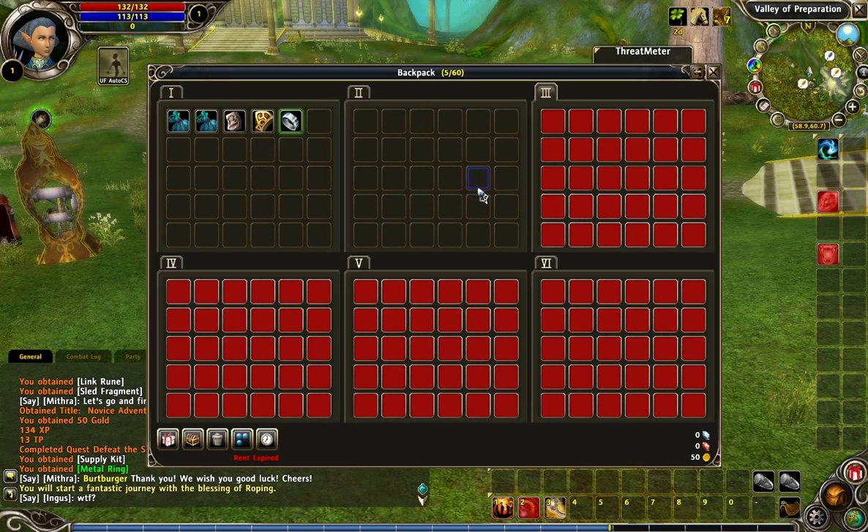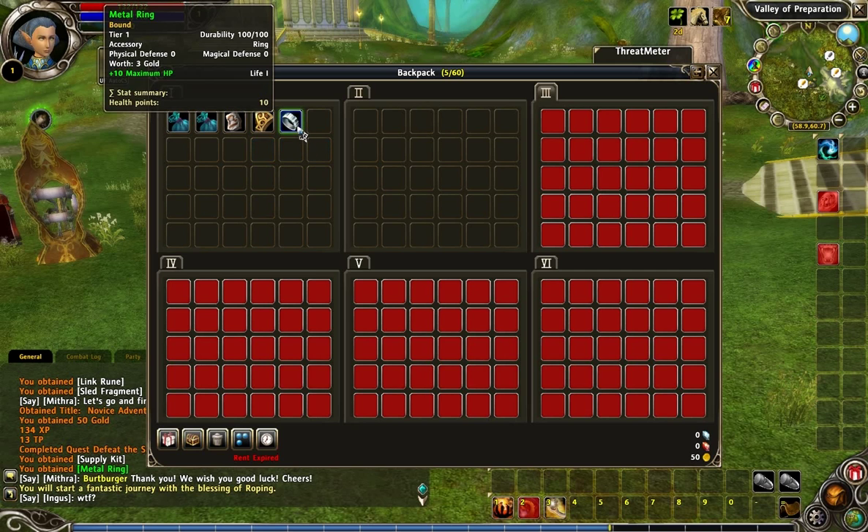However, in Runes of Magic, you can sell your diamonds. So if I bought twenty dollars worth of diamonds, I could sell them for a lot of in-game gold. Basically, what that means is you don't have to buy anything in this game with real currency — you can just accumulate gold and trade it with other players who are willing to part with their diamonds for in-game gold. So anything in the cash shop, you can get without paying a dollar.